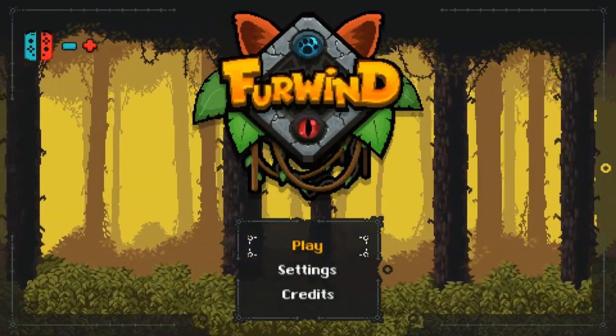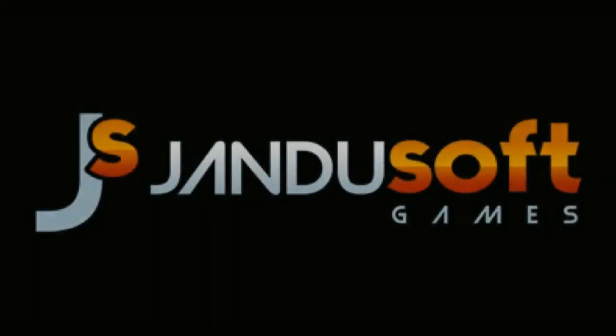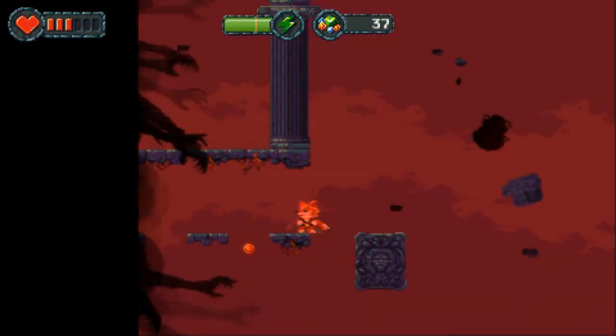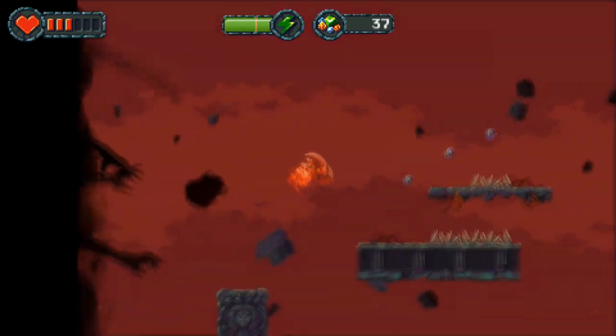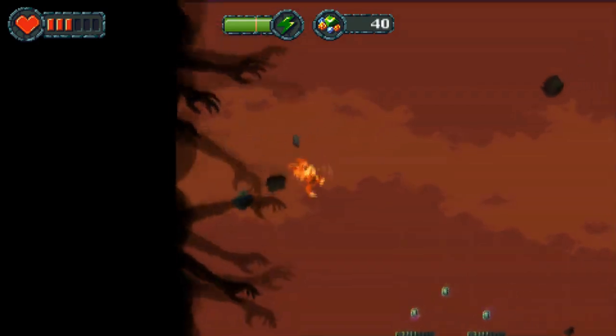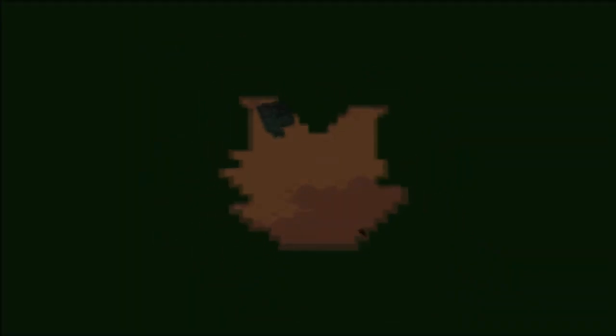Furwind is a pixel art adventure platformer. It was developed by Boomfire Games and published to the Nintendo Switch's eShop on June 27 by Jandusoft for $9.99. Furwind is a single-player adventure platformer done in a 16-bit graphics art style. You play as a fox named Furwind in a battle to save Moontail, your home world, from an evil darkness that's enveloping it.